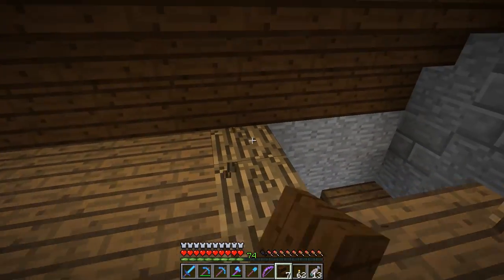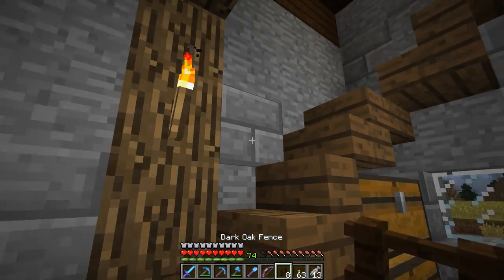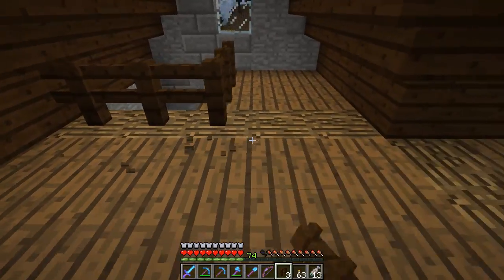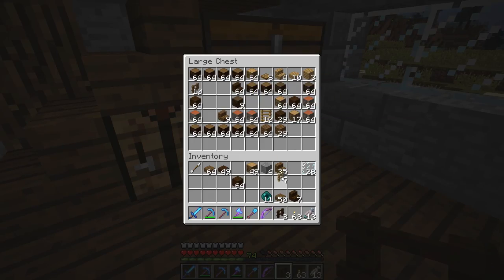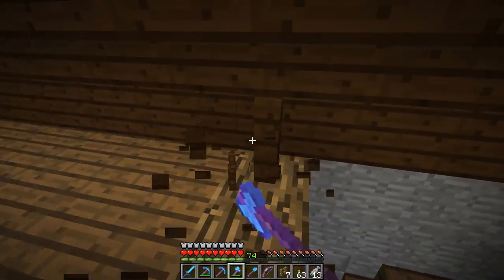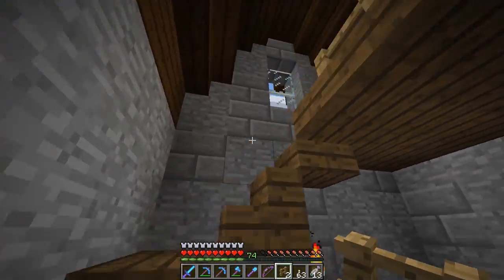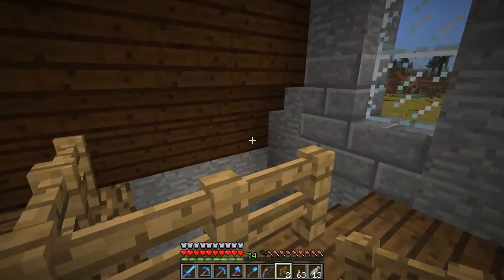Then we'd have a little railing probably right here of some sort — probably dark oak, I'm thinking, for the railing, just because it contrasts best with this. The other option would be regular oak, maybe. Let's give that a try and see what we think. It would be the only place up here we're using regular oak, so I don't know that that would necessarily be a good thing. You can definitely see the railing a little bit more if you come up here — maybe we'll stick with the regular oak. That's not a bad look.